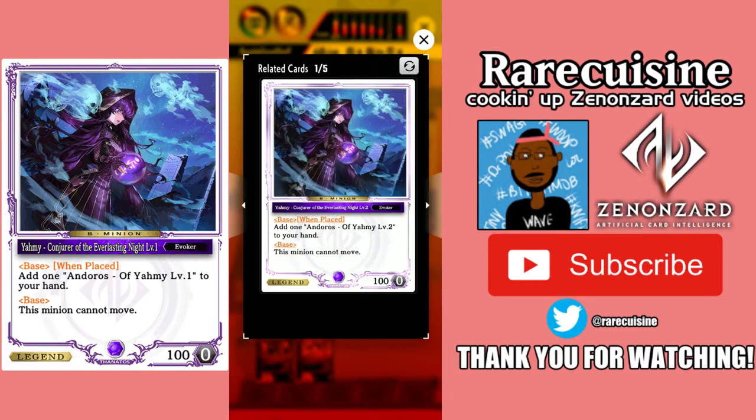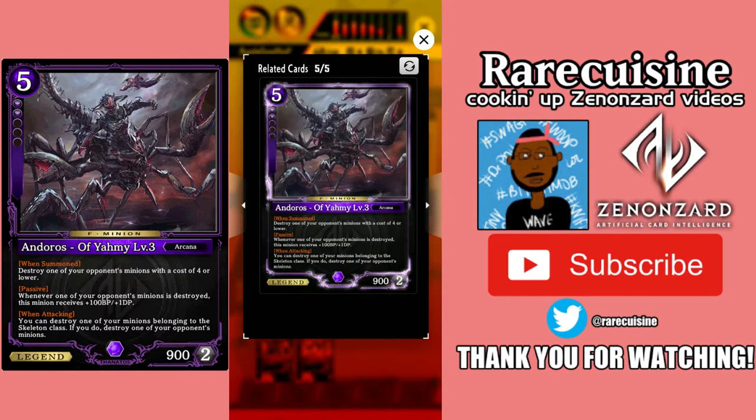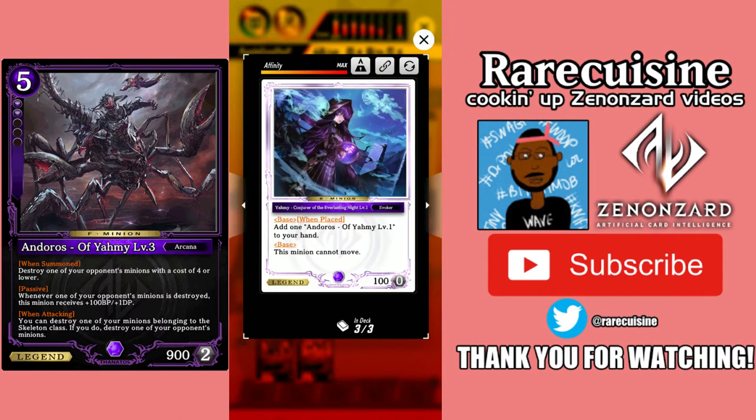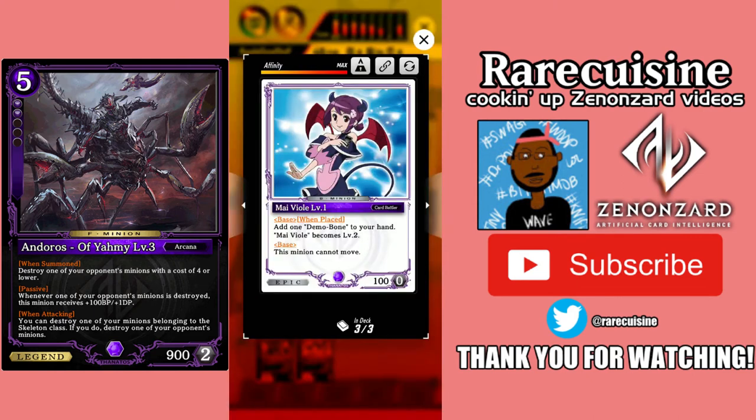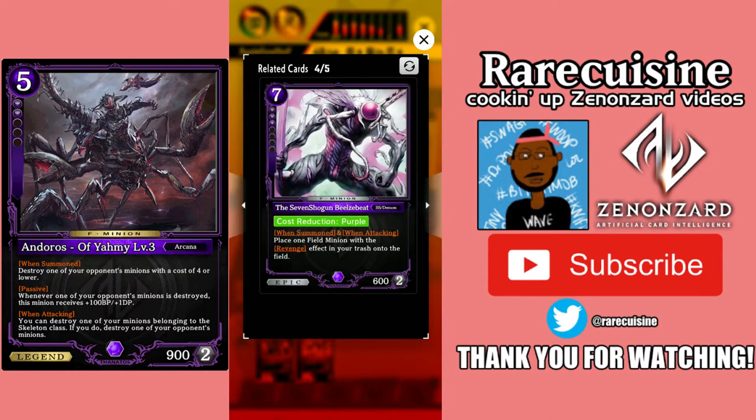Yami is amazing — probably the best purple card — and her minion Anderos of Yami is incredibly strong. He's removal every turn and a boss monster all in one card, and you can easily search him out with Pandoria. He evolves really easily because of Demo Bone, which comes from my VLA. She makes some good minions too, but the only one I really care about is Demo Bone. You use it to level up Anderos, and you can get it back with Seven Shogun when he attacks.